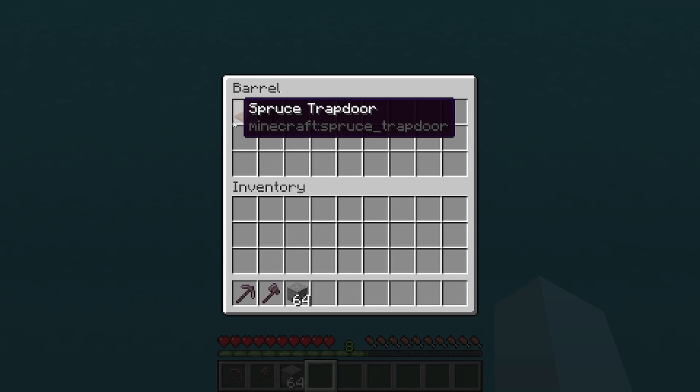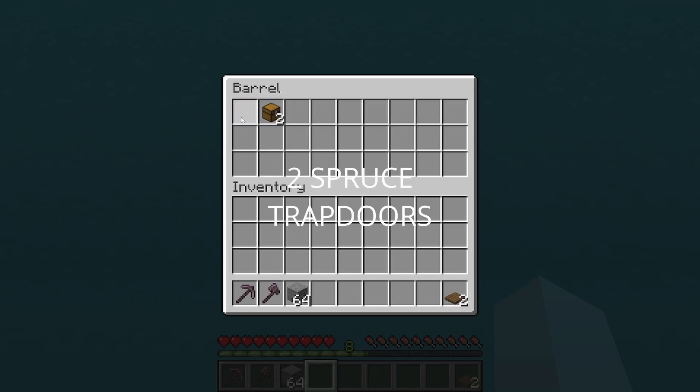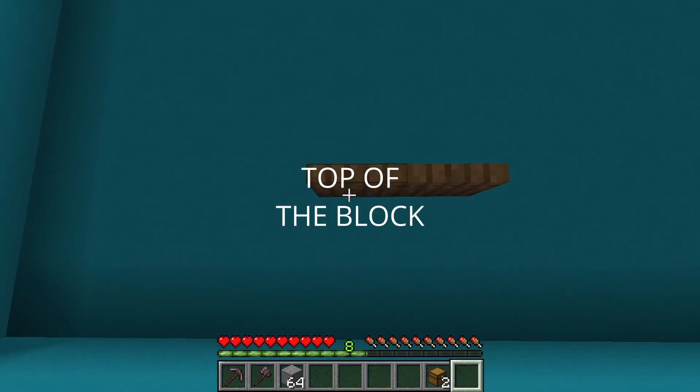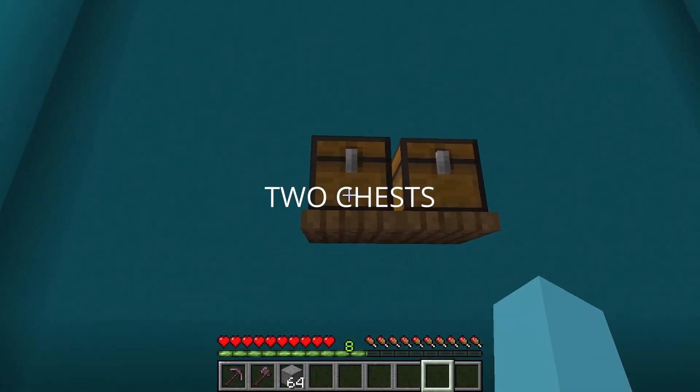Start off by grabbing 2 spruce trapdoors and 2 chests. Move forward and place the 2 trapdoors on the upper top of the block, then place the 2 chests on top.